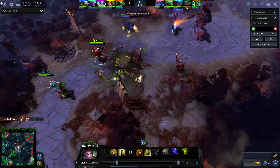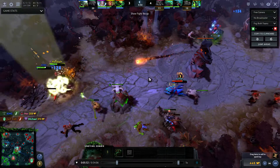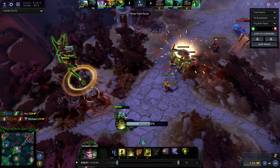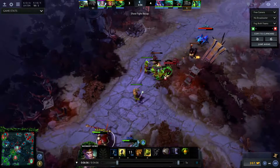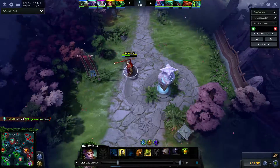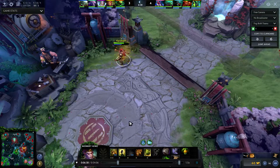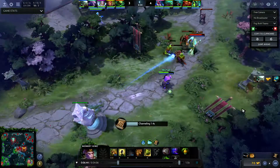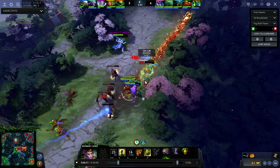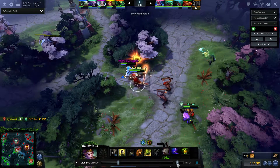They nerfed Jingo from 15 to 10 seconds — so you strike and you have 10 seconds to get another strike in. But the Jingo mastery still lasts forever, so you can technically save one or more charges — up to four if you want — and save them for a good Boundless Strike. What I was doing: I'm going to stay here and wait because now I have Jingo. They saw me jump in, which I didn't know at the time, but I can see that in the replay now.